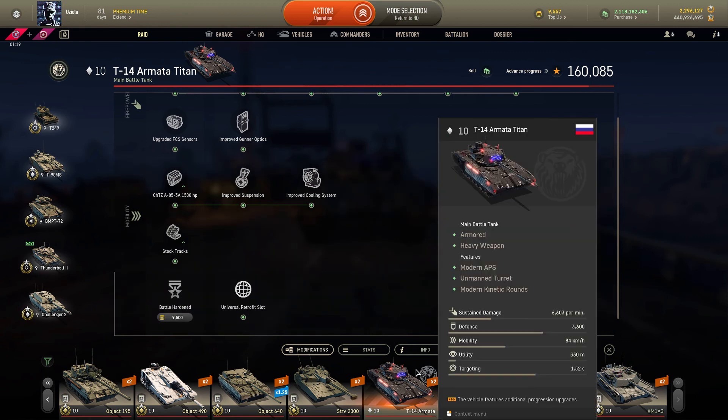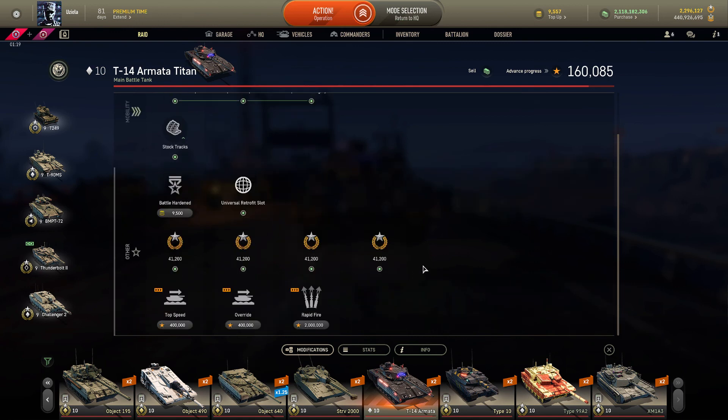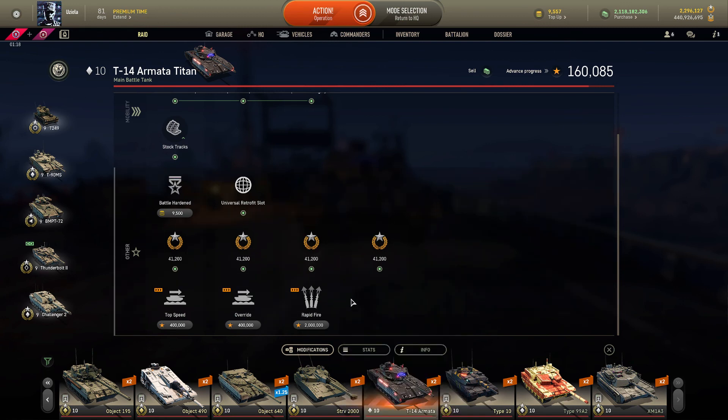I repeat: this tank really needs a buff from the developers. It was left behind — it was supposed to be a good tank. The off-road speed upgrade increases movement speed by 20%, and there's a universal retrofit slot for the 4th position. For special abilities, I recommend staying with the Supercharged APS — it's the best thing you can get on this tank.